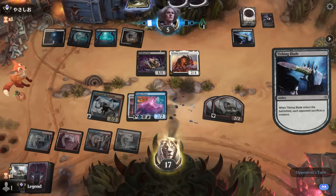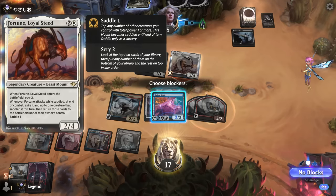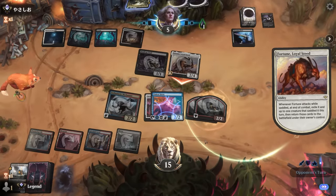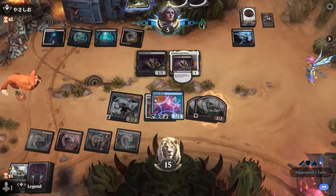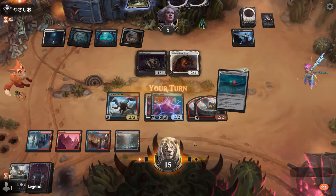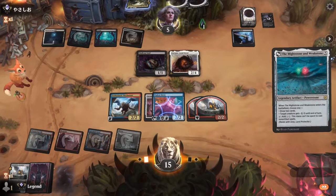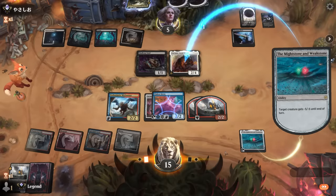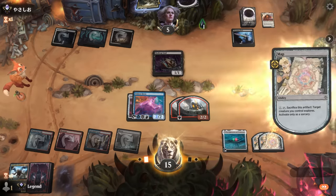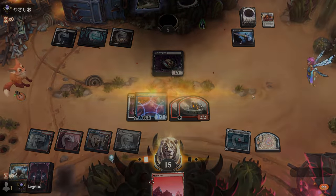Tithing Blade sacrifices a Mite token. Mightstone and Weakstone is excellent as well — can take out Fortune and attack all-out. We'll probably see a removal spell cut down the Mechonaut — but we still get some Map tokens in return which we can immediately sacrifice. We'll have lethal here anyway since these have Trample — awesome, on to the next one.